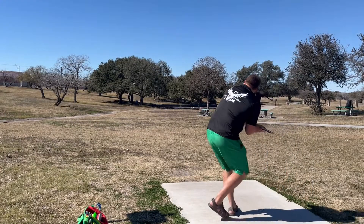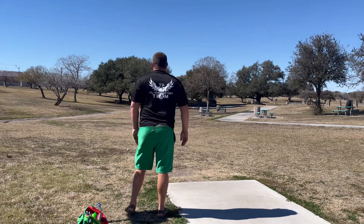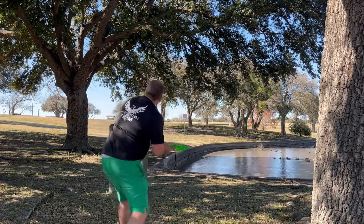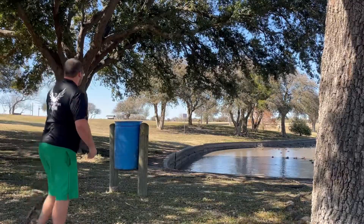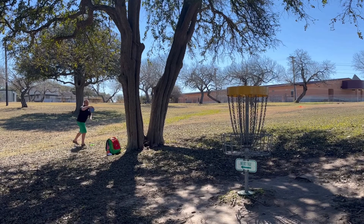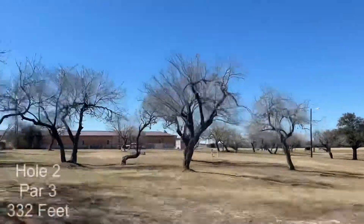Here we go, hole one, par three, 402 feet. This one has the pond right there to the right, but you could try to throw a huge hyzer over the trees — you better have some distance and be brave because the cage is pretty close to the water's edge. Or you can take the sidearm route like I did, or throw something a little flippy. I was lucky I crashed into some trees and didn't go into the water. Going for the par putt — and I'll take that.